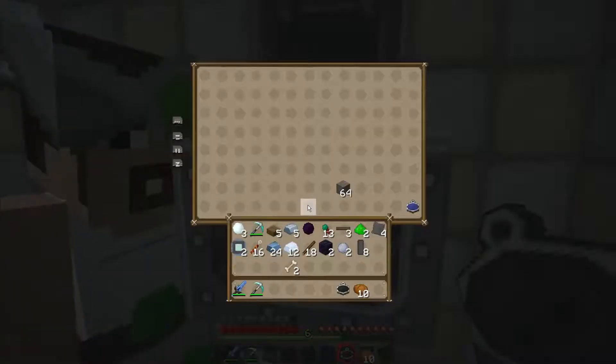It will not actually start consuming anything until it's got enough EMC to make its first iron ingot. Four stacks of 64 cobblestone will make that and you get one iron ingot. Eight iron ingots will actually make a gold ingot.